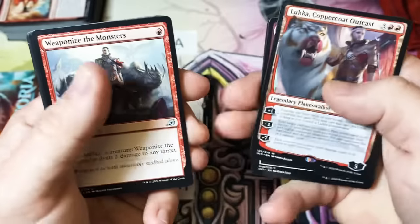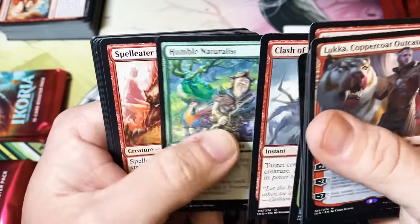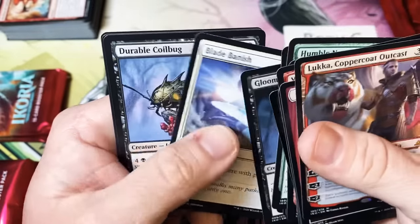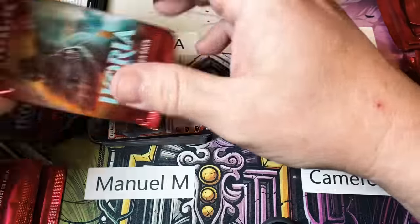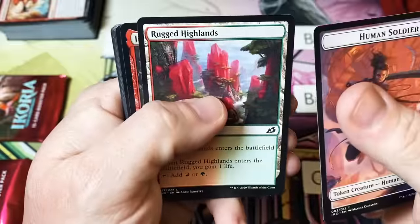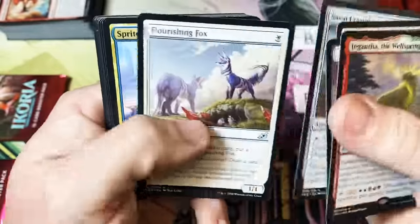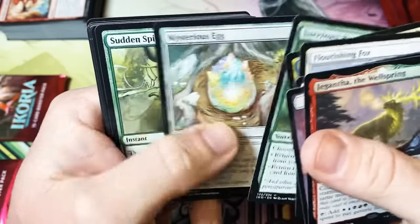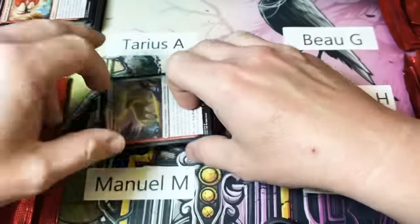I definitely like the pack art better than the extended art. That's our first mythic hit — a Lizard Beast. Tiger Rilla, Gilanra of the Wellspring — another good hit. Sprite Dragon — good uncommon. Regardless of the value of the cards, I think this is one set that when I open the packs I'd never be sad to see one of the Companions or one of the Triumphs.